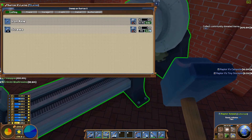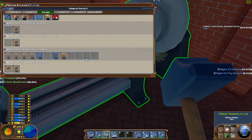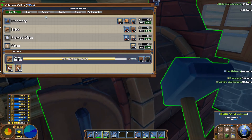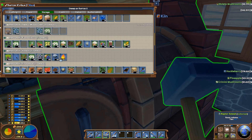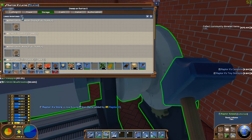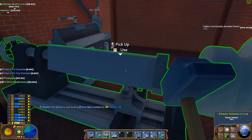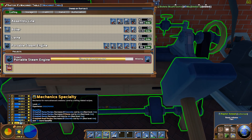So we need another four screws. That will turn out those screws but that's going to take us about another six minutes or so to get that. That will make the portable steam engine. And it looks like it's probably not going to be enough to get this completed.